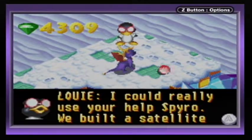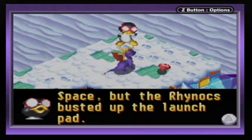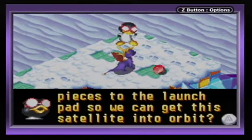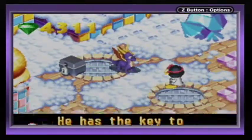I could really use your help, Spyro. We built a satellite to spy on Grendor from space, but the Rhinox busted up the launch pad. Can you find the six pieces to the launch pad so we can get this satellite into orbit? So we gotta find some launch pad pieces, apparently.